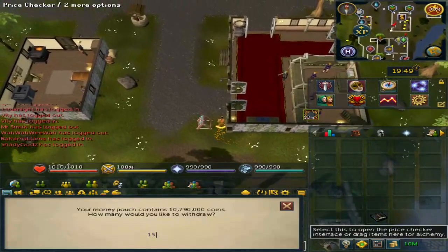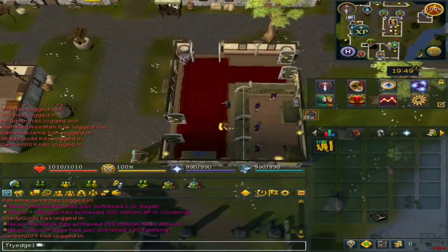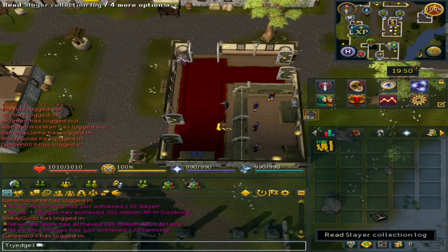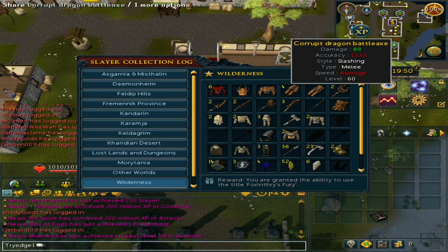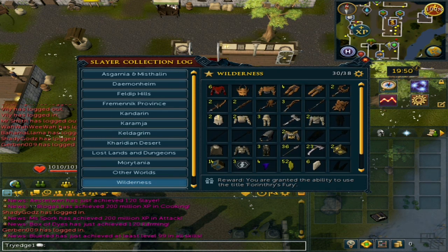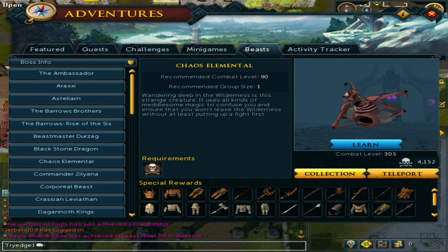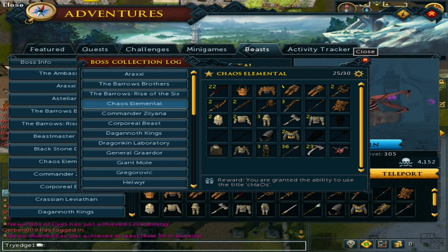Okay, let me take out all this money. Just before I go over all the drops, I am doing this for the Chaos Elemental title. I started at 2 out of 38, and I am now 30 out of 38. For the Chaos Elemental task, I'm now 25 out of 30.